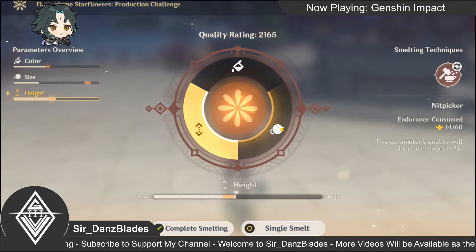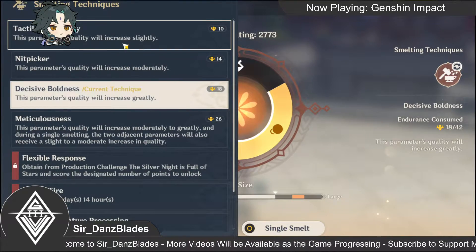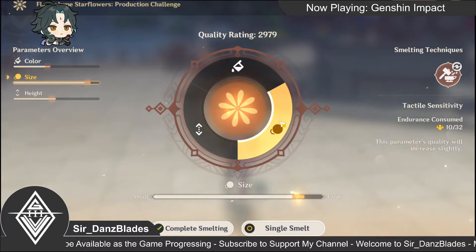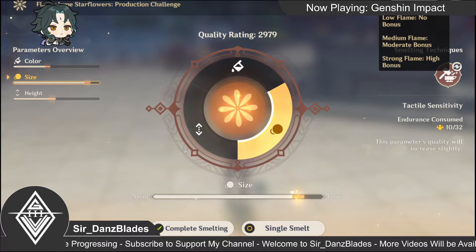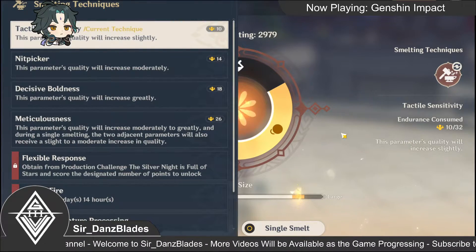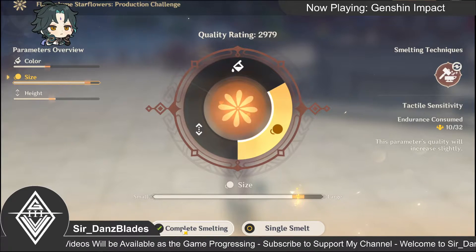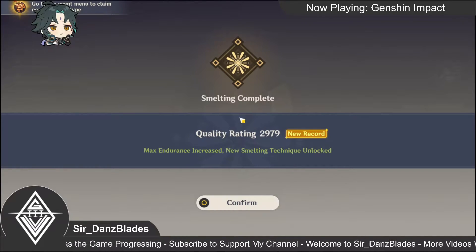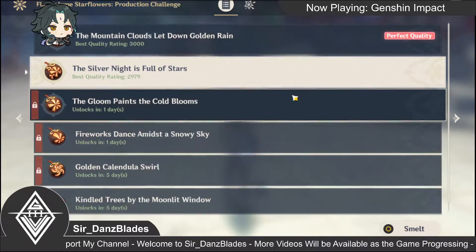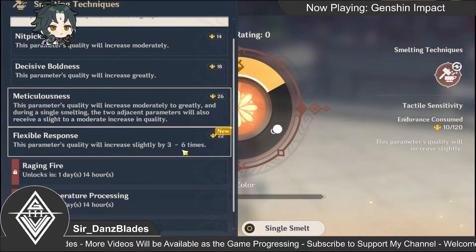It's a bit over, but let's see — it's almost there. We already have 2.9k, so let's just complete the smelting. Let's try again to get the perfect quality. We have this parameter — quality workers selected by three to six times.